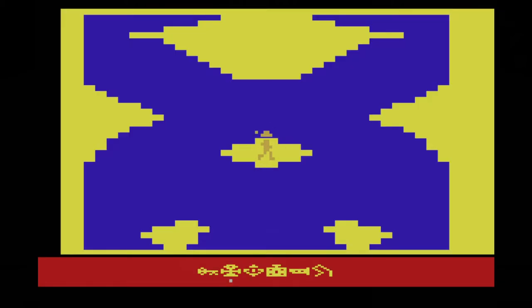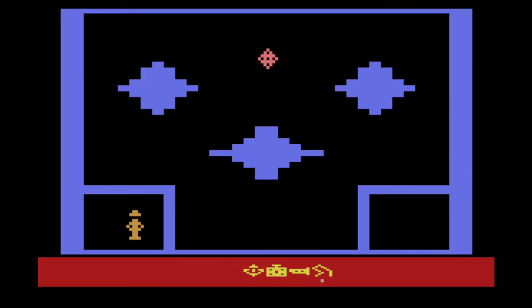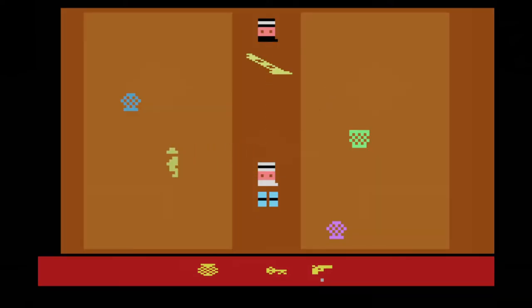The graphics are alright. There's not a lot of detail, and your whip is stupidly a single block that stops after a short distance, which is especially head-scratching when you realize that you also have a gun for a weapon. But Dr. Jones is well defined with his trademark fedora, the animation in general is smooth, and the sprites are recognizable enough, as long as you know what you're looking for.